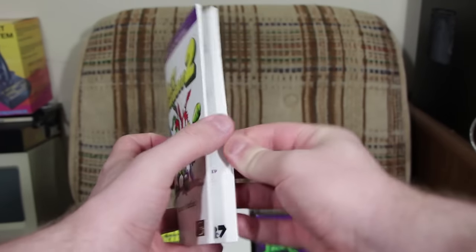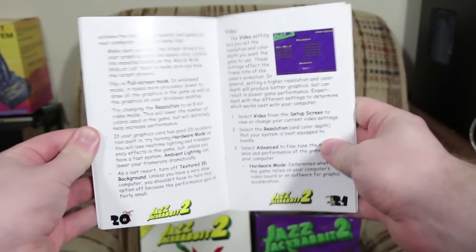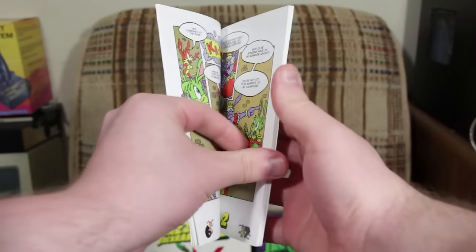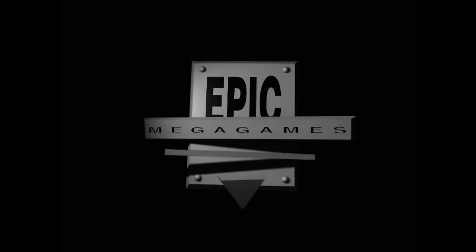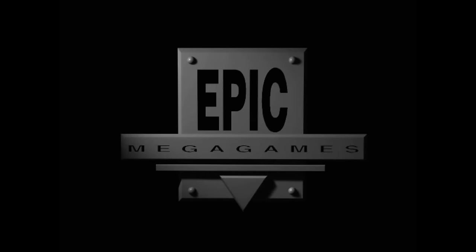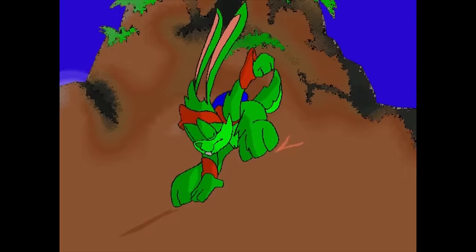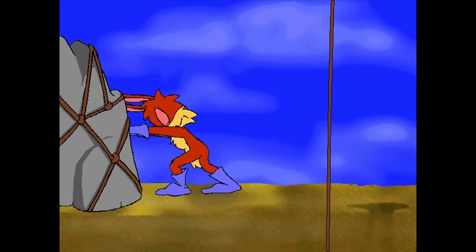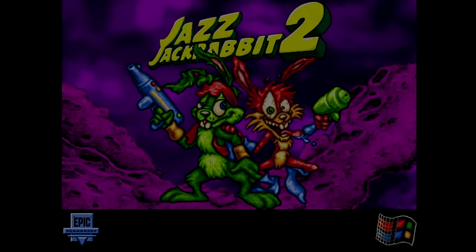Just like the original Jazz, this comes with a full-color manual that includes all the info about the game you need to know, plus a comic strip in the beginning setting up the story and providing a waft of lagomorph-related humor. Starting the game pushes some introductory logo animations at you, as well as a nicely animated cutscene by Dean Dodrell — the same guy most known in recent years for making the game Dust: An Elysian Tail — followed by an updated rendition of the Jazz Jackrabbit theme song.